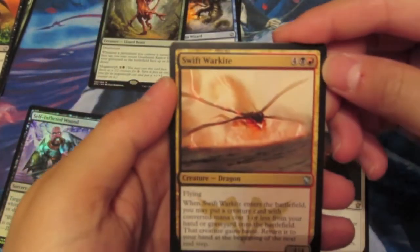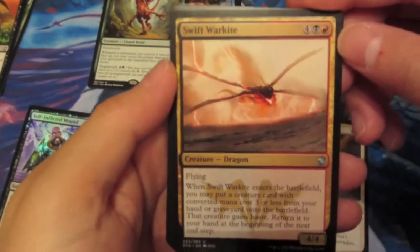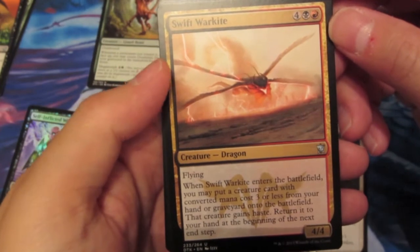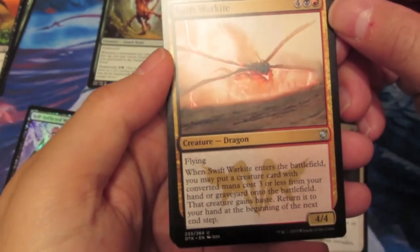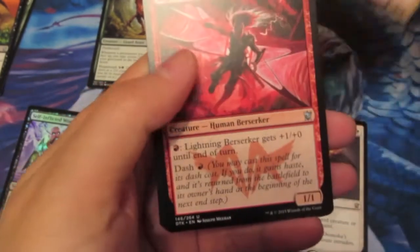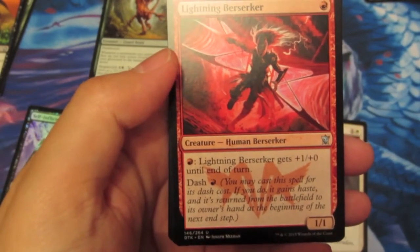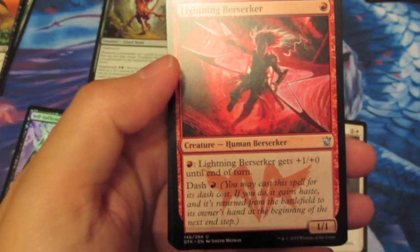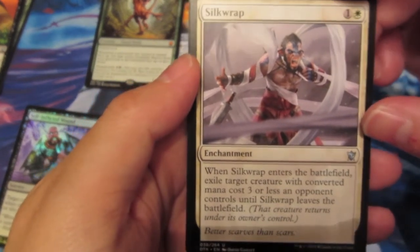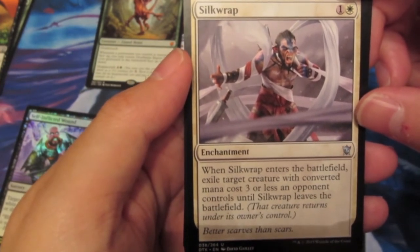Our first card in the last pack is Swift Warkite for 6 mana - it's a dragon creature with flying. When Swift Warkite enters the battlefield, you may put a creature card with converted mana cost 3 or less from your hand or graveyard onto the battlefield. That creature gains haste, then returns to your hand at the beginning of your next end step. Then we got Lightning Berserker for 1 mana - a 1/1 where Lightning Berserker gets plus 1/plus 0 until end of turn, with a Dash ability for 1 mana. And Silkwrap - 2 mana enchantment: when it enters the battlefield, exile a target creature with converted mana cost 3 or less an opponent controls until Silkwrap leaves play.